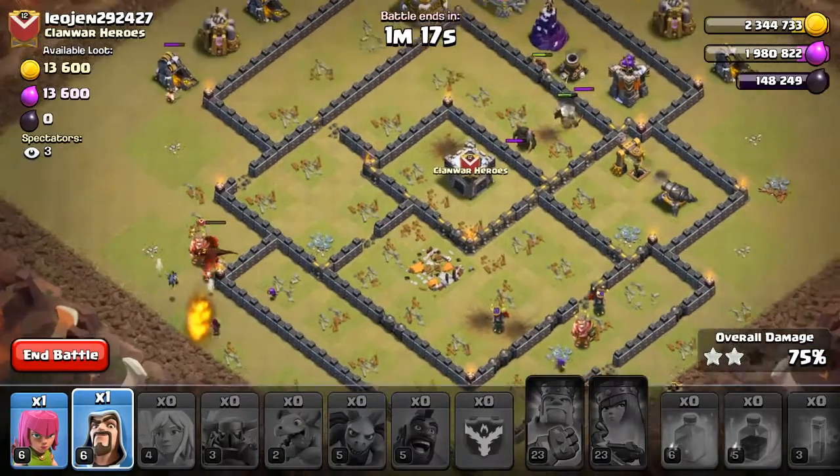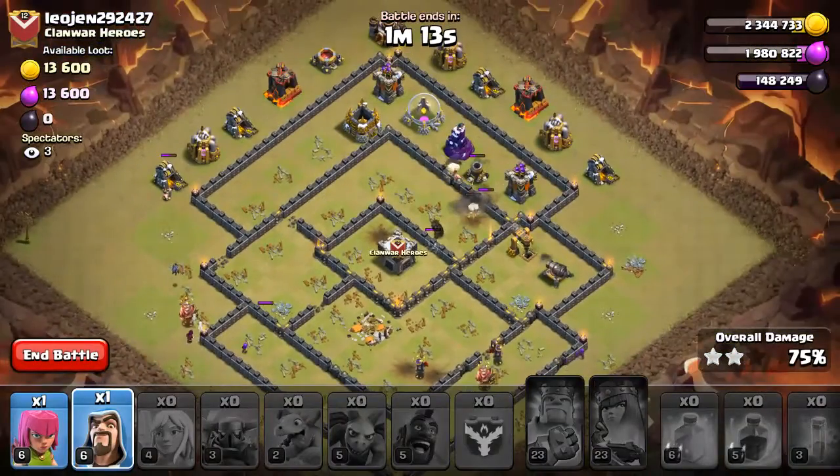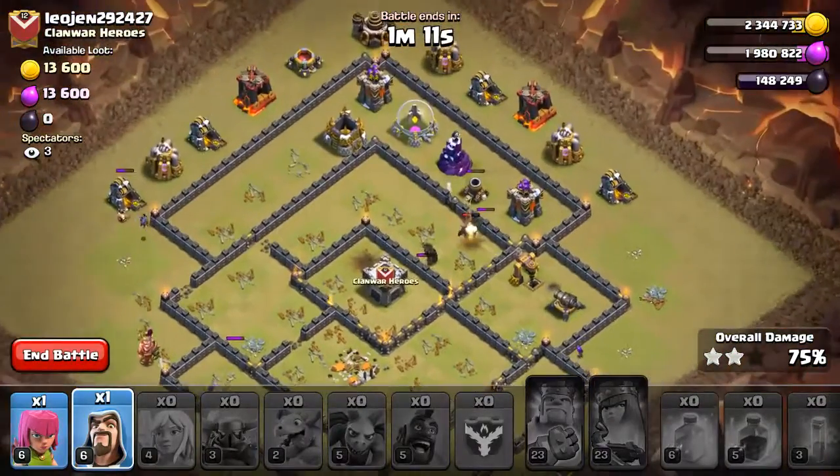Let's try to take out this dragon with a minion. Can we do it? Come on, take him out — yes! We still got life in this raid, you guys. We still got life. Maybe.